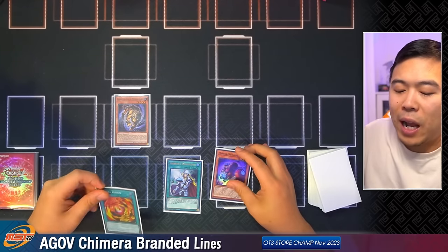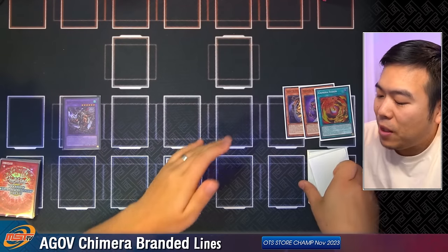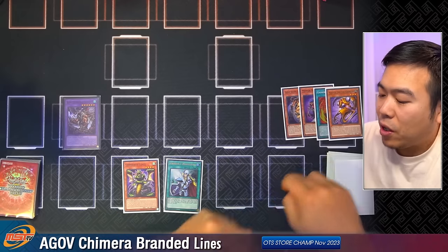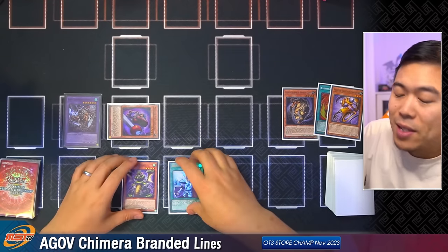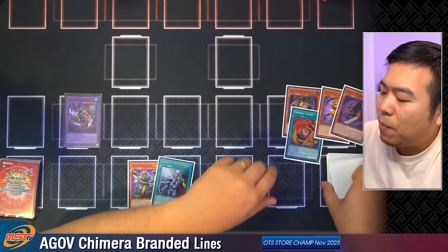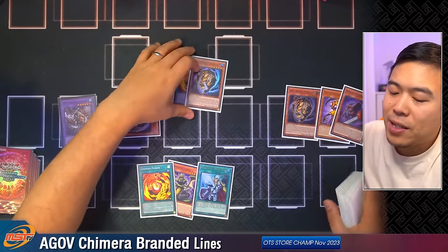Chain link 1 is Burfament, chain link 2 is Gazelle. Gazelle adds a Codal to our hand, and Burfament puts Master Tao into the Graveyard. This starts a new chain with Master Tao's effect that summons out the Mirror Sword Knight. You didn't activate Mirror Sword Knight yet, so you can still get Burfament. Activate Chimera Fusion and chain Mirror Sword Knight — Mirror Sword Knight summons out Burfament, and we get the Chimera Fusion back into our hand. Burfament just got summoned, so we also add the Chimera Fusion and a Gazelle into our hand.